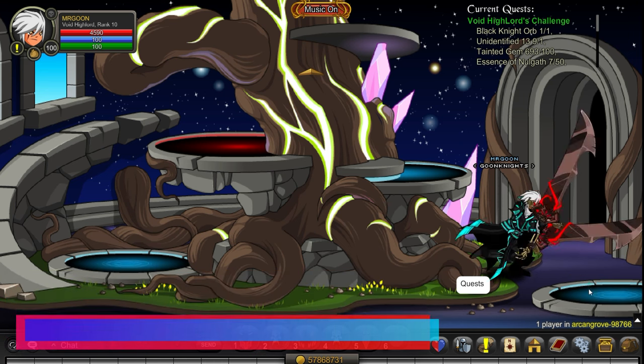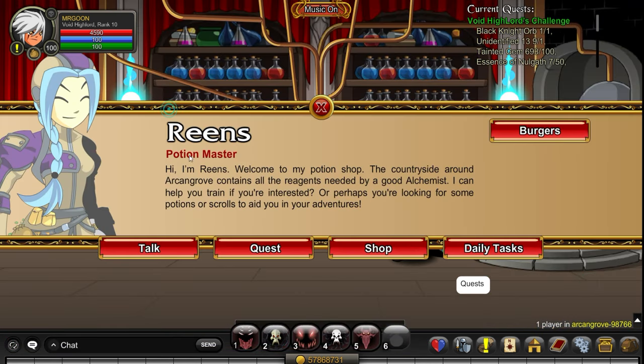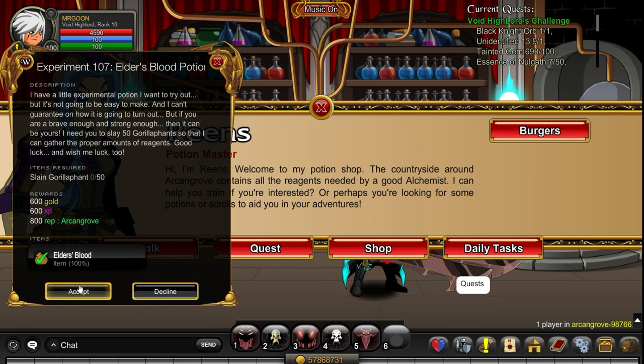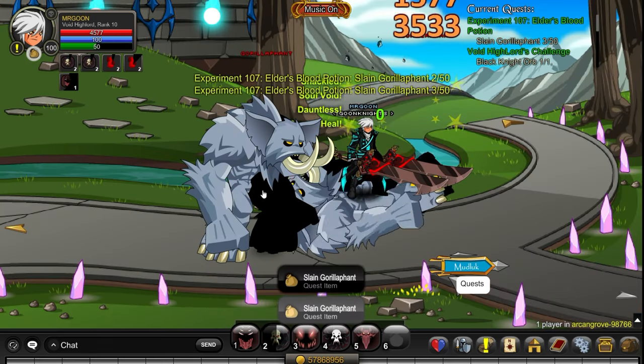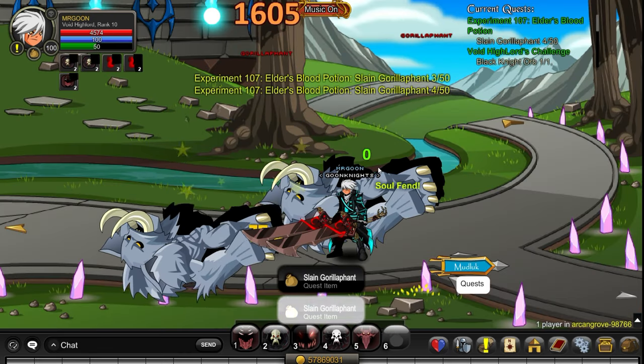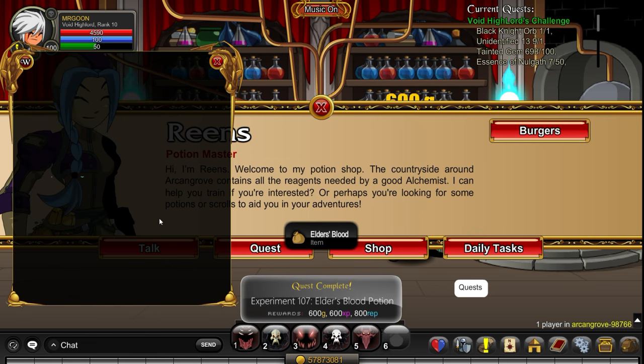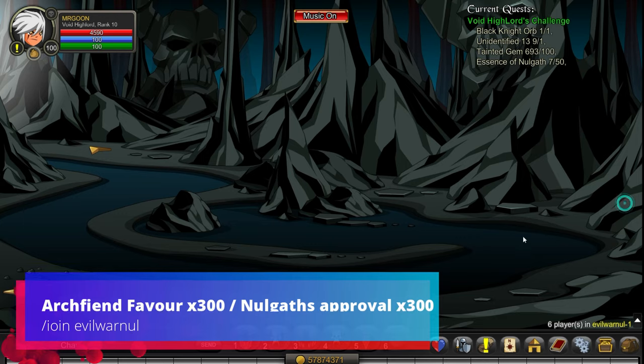Next up is Elder's Blood - this is a daily quest at Join Arkham Grove. Head down and speak to Reans. In the daily tasks you'll see the Elder's Blood potion - make sure you're running that daily. If you haven't defeated your 50 Gorillaphants you won't be doing this optimally if you're trying to complete Void Highlord in the minimum time possible.